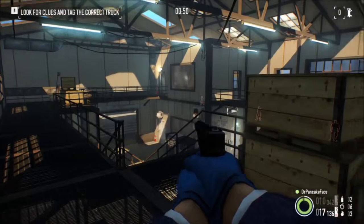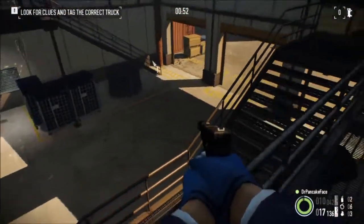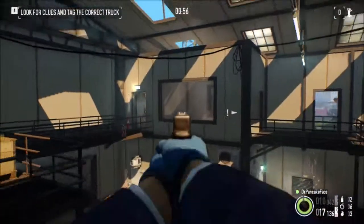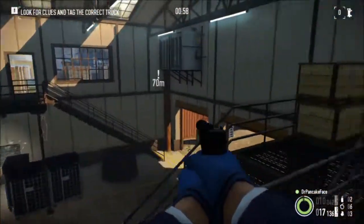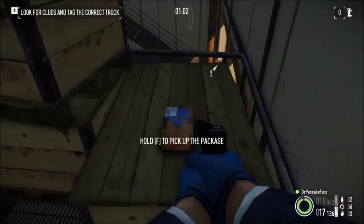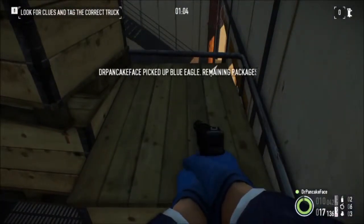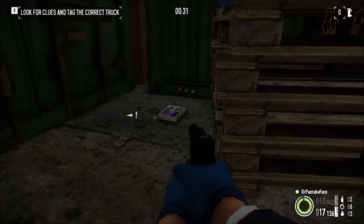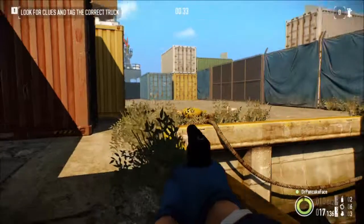For package number seven, we are inside the first building that you come to, up on the second floor. You can see the inside of the building, there's where six spawns, there's where five spawns. Right over here at the top of these stairs on these boxes is package number seven.